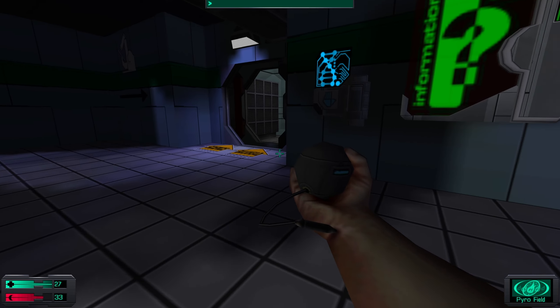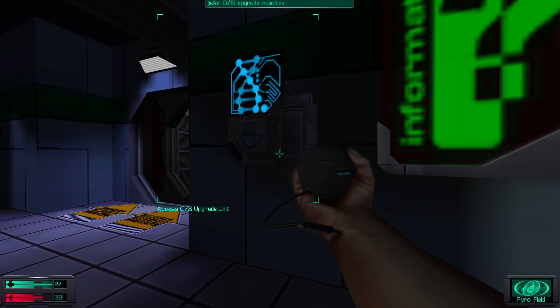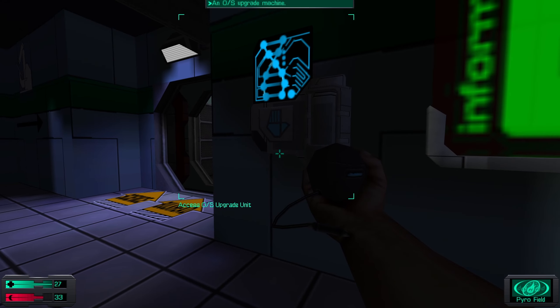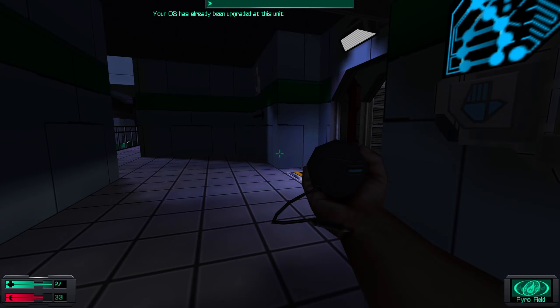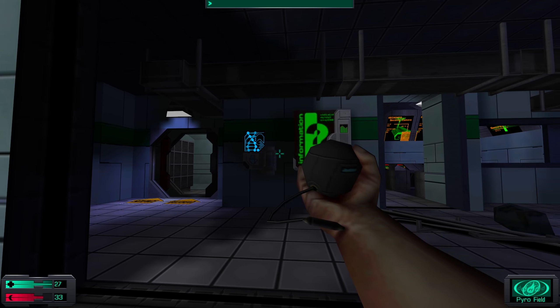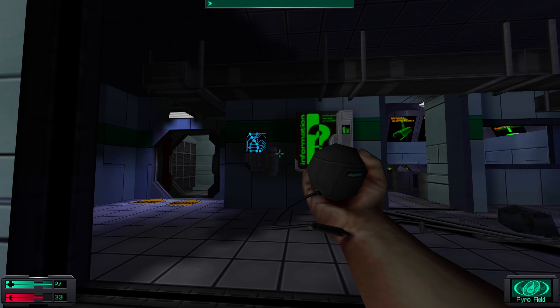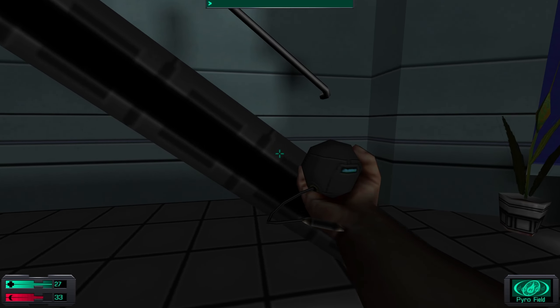Just before we head off, there was one thing I didn't explain about these terminals. These are operating system terminals, OS upgrade terminals, and they basically give you a one-time perk that stays with you for the rest of the game. There are four of these in total throughout the entire game, so they are quite rare, but the perks they give you, because they last forever, are quite powerful.